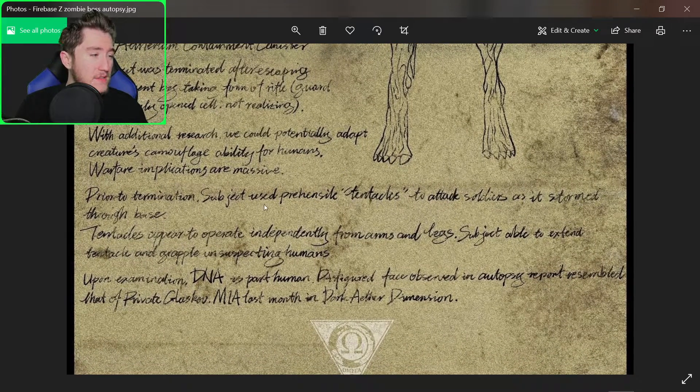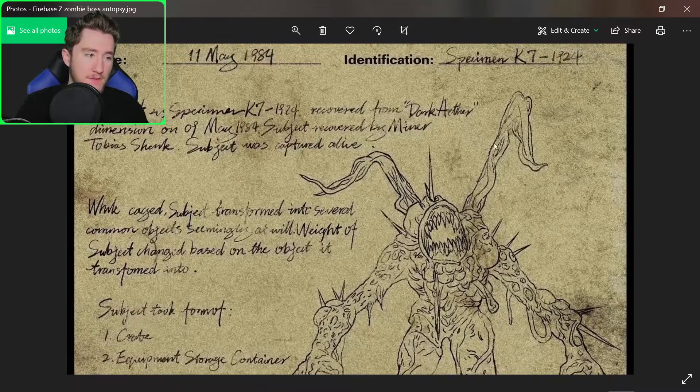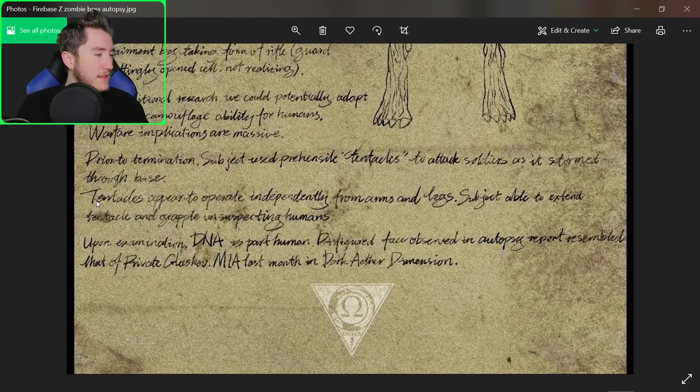Prior to termination, the subject used prehensile tentacles to attack soldiers as it stormed through the base. The tentacles are very similar to the Margo tentacles, and they appear to operate independently from the arms and legs. The subject is able to extend a tentacle and grapple unsuspecting humans — I think it's going to work like the Panzer's Claw in Origins, where it grabs you and pulls you in.